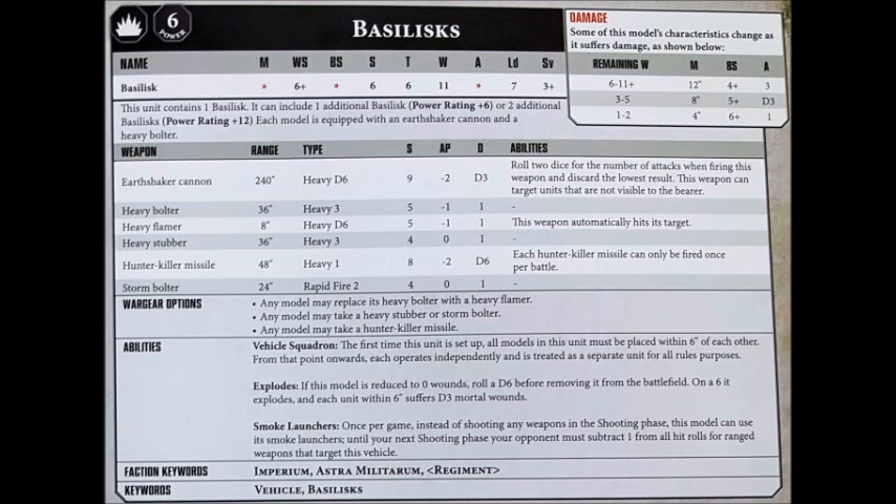This guy does not want to be anywhere near the front line — it only gives him a chance of being locked up in close combat. As per normal with several of the Imperial Guard vehicle squadrons, you set them up next to each other within 6 inches, then they operate independently. It can explode on the normal roll of a 6, and it does have smoke launchers if it absolutely needs to keep safe for a turn, though you're always going to have something to shoot at with that Earthshaker cannon. Overall it's an incredibly long-ranged artillery tank that will put a few wounds on basically anything, and it's probably best value stacking wounds on enemy heavy tanks.